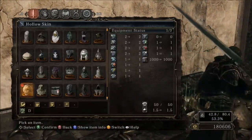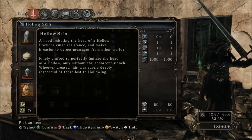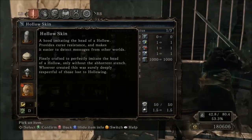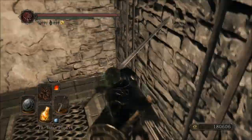Let's look at its lore: 'A hood imitating the head of a hollow, provides curse resistance making it easier to detect messages from other worlds. Finely crafted to perfectly imitate the head of a hollow, only without the abhorrent stench — whoever crafted this was surely deeply respectful of those lost to hollowing.' So that's one of the items down.